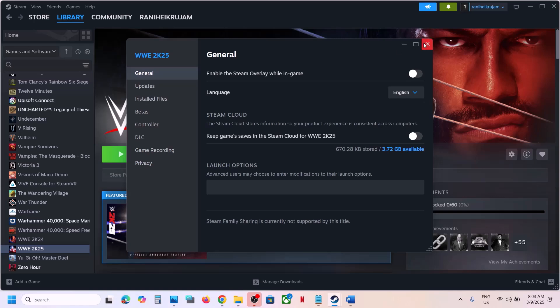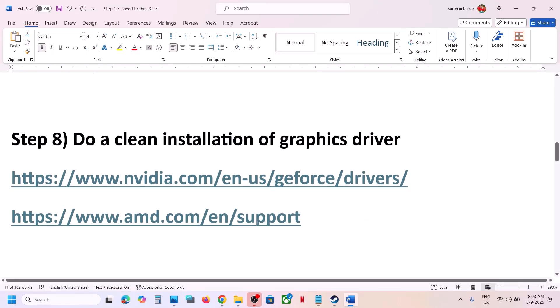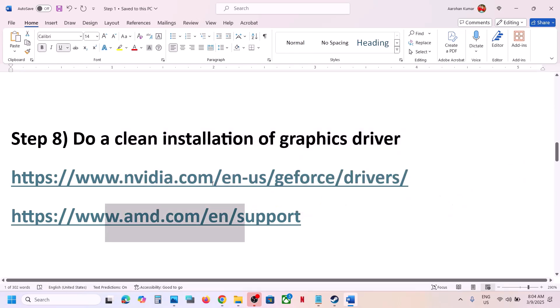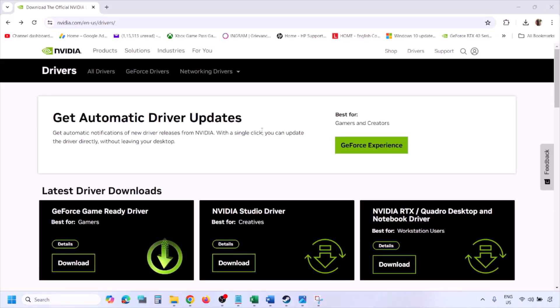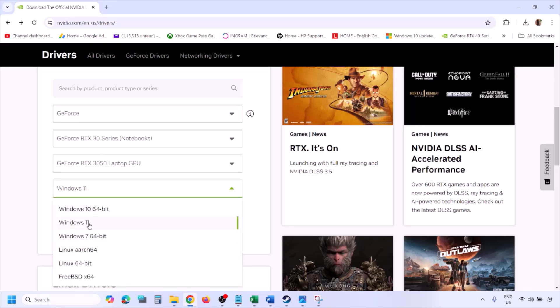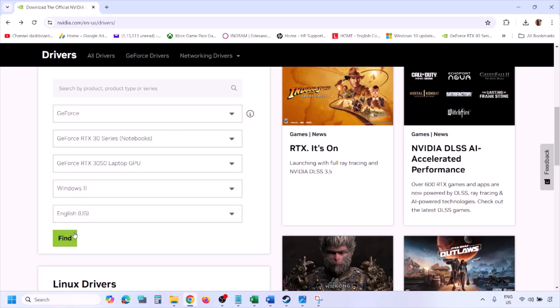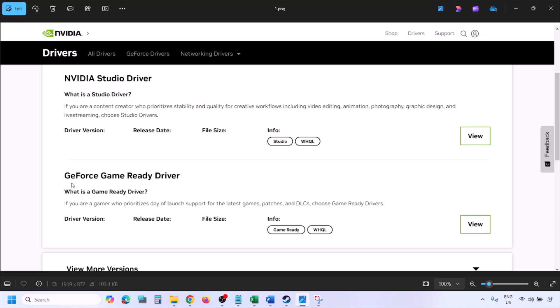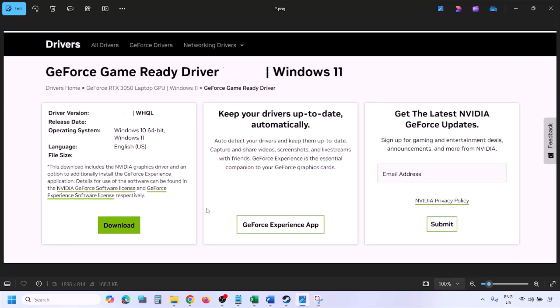The next step is to perform a clean installation of your graphics card driver. If you have an Nvidia card go to the Nvidia website; if you have an AMD card go to the AMD website. On the Nvidia website, select your graphics card from the list, select the correct operating system, click Find, and then click View. You will see the latest GeForce Game Ready Driver — click Download and let the download complete.